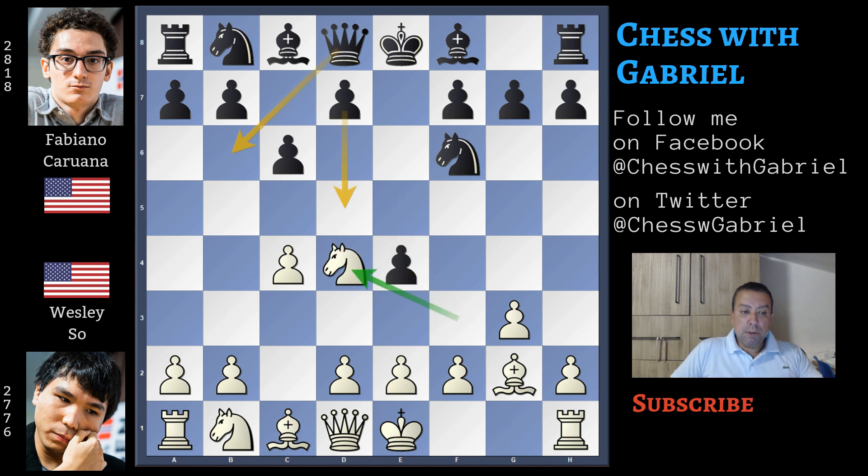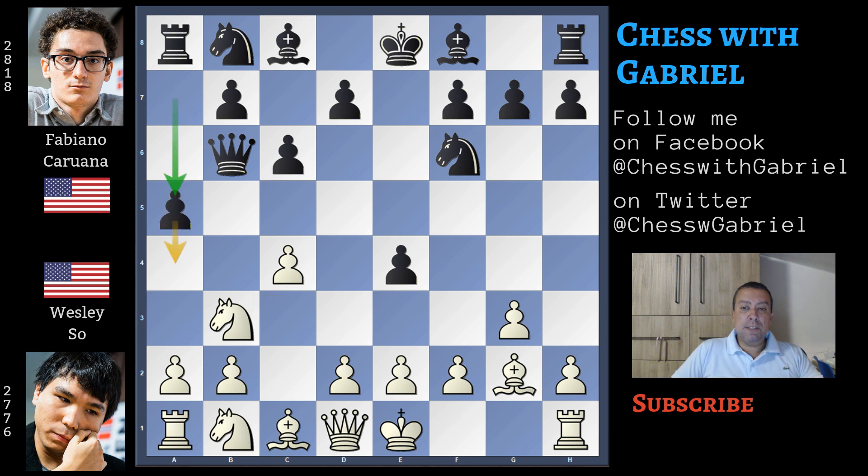Caruana continues with e4. Knight to d4 — d5 is a good move here — but queen to b6 attacking the knight is another good move, and in fact Caruana continues with queen to b6. The knight must move again: knight to b3, and here comes a5, this is the main line. The a pawn will advance, and if white doesn't stop the pawn with a4 or create a free square for the knight, the knight is lost.